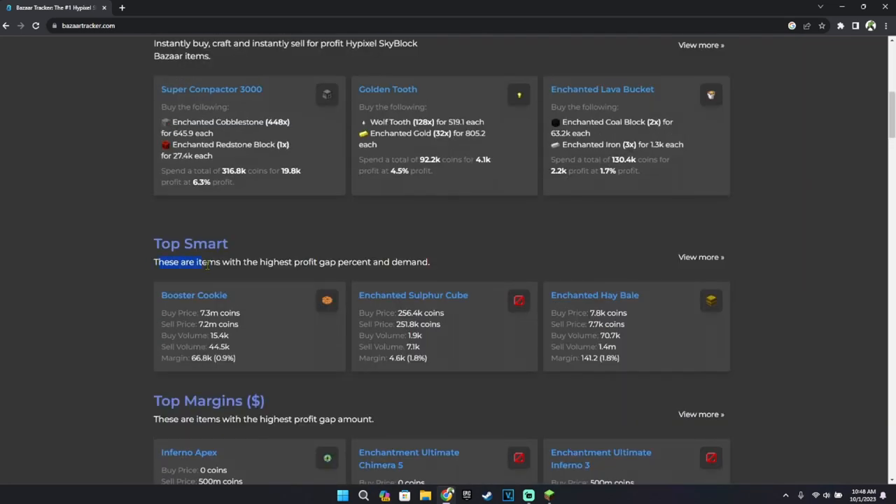Top Smart is a mix of top margins and top demand. It gives you the items with the highest profit gap and demand. Booster Cookies, for example, give you a 100,000 profit gap with really good demand. These are the three top items right now. This website updates every minute, so it'll pretty much always be different. We are going to use Enchanted Hay Bale.